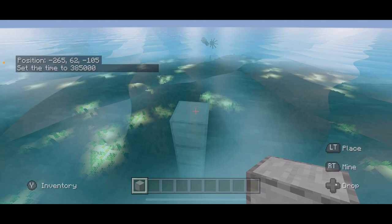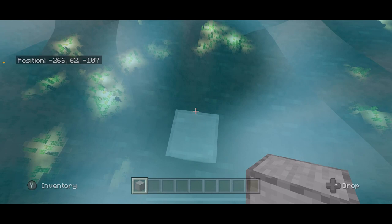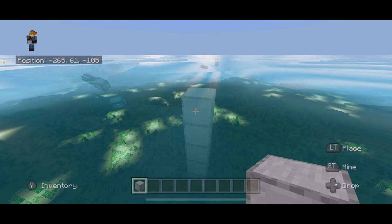You need to start off by building a tower from the bottom of the ocean all the way up, and when you stand on it, it needs to be on block 62 — that's one block below water level. Then we are going to build a platform using this as large as you want. I'm going to make mine 15 by 25.